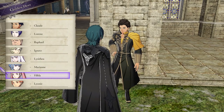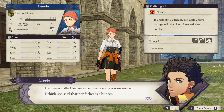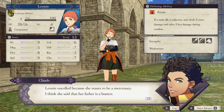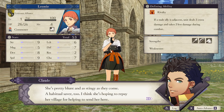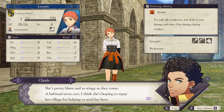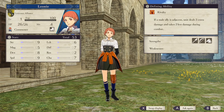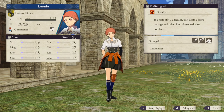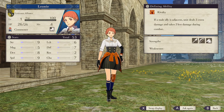Marianne - she's a bit of a shut-in. Hilda's a bit of an airhead. Leonie - she seems okay, she's a bit of a warrior cavalry person. Her father is a hunter. She's another commoner, so she's got no weaknesses but also might not have many great strengths. Her ability is if a male ally is adjacent, a unit deals two extra damage and takes two less damage - so basically she puts herself out to be better than the men.